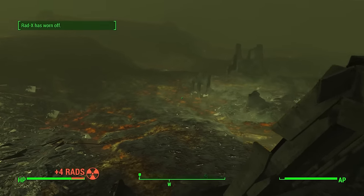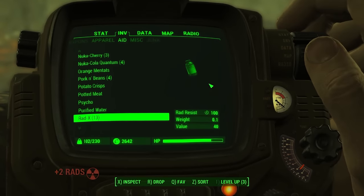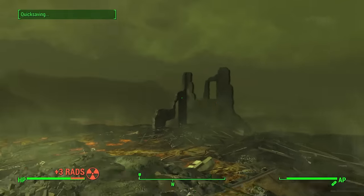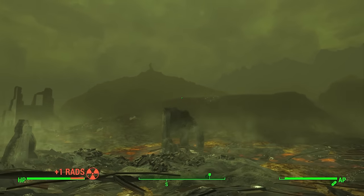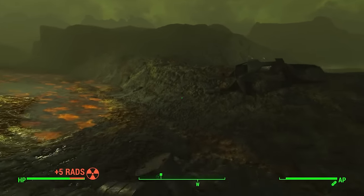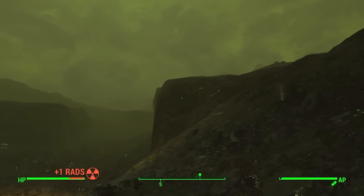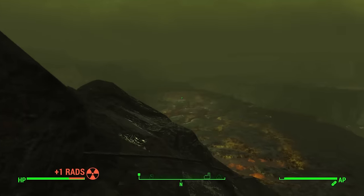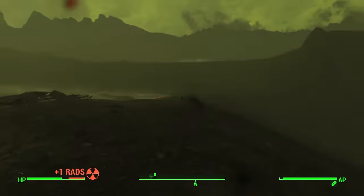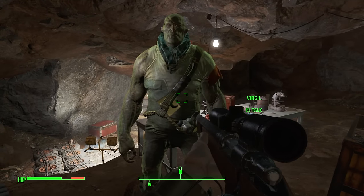Needing to travel through the Glowing Sea, I try to avoid all the targets that I can. I'm still not well equipped to deal with anything stronger than the average raider, so most of the combat offered in this portion of the map is off the table. Outside of avoiding enemies and utilizing radiation reduction from Rad-X, there isn't a whole lot of rational thinking or much to comment on. I did come across a really cool-looking deathclaw at one point and did want to mate with it — I thought better. Stepping inside a cute cave, Virgil and I have tea and chat about his days in the Institute.